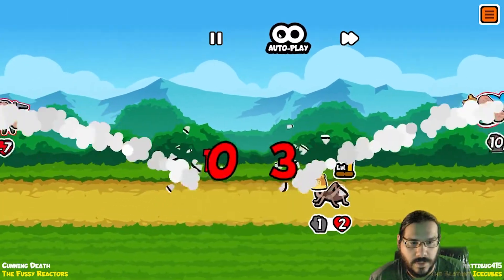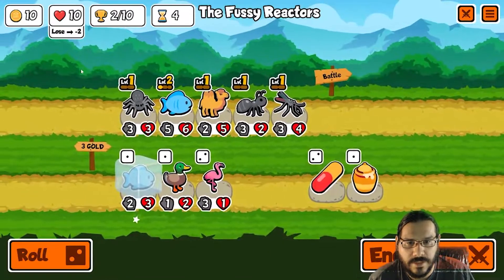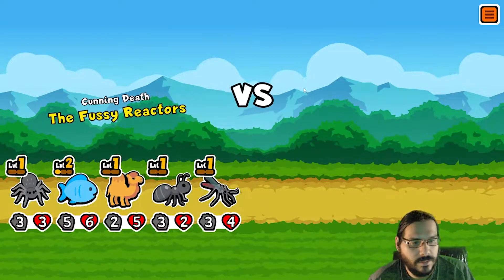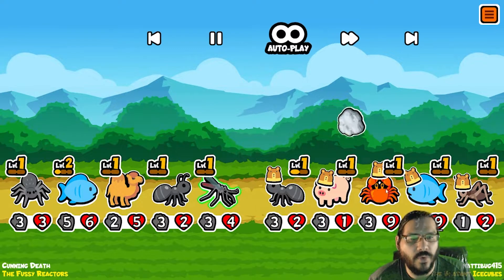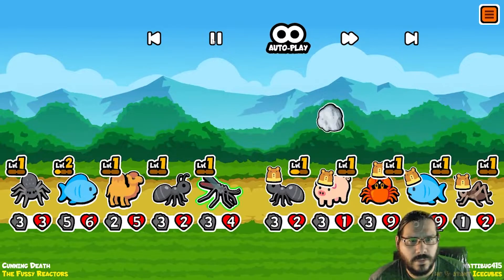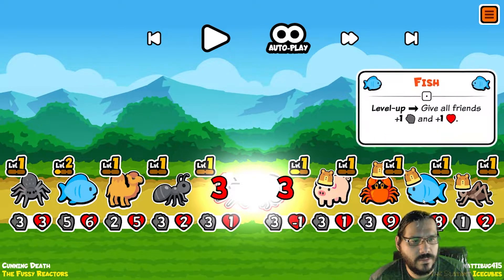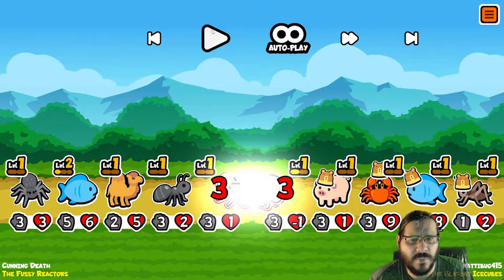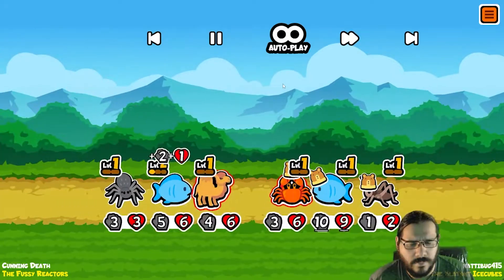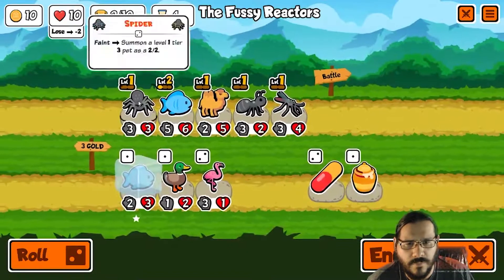The RNG saved me there. That fish was brutal — how many things did he buy and sell for that? Did it get buffed by an ant? Oh god, the crab — that's why. It seems like it got buffed by a horse. But how did he have a level one? What were its original stats? Maybe he bought a cupcake — it was clearly buffed from the get-go.